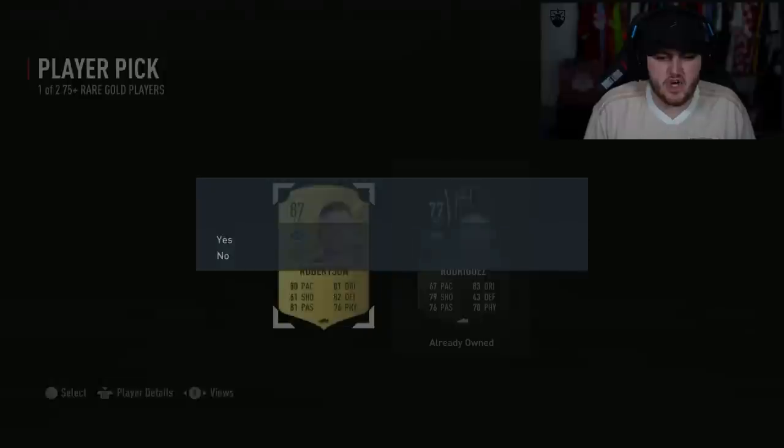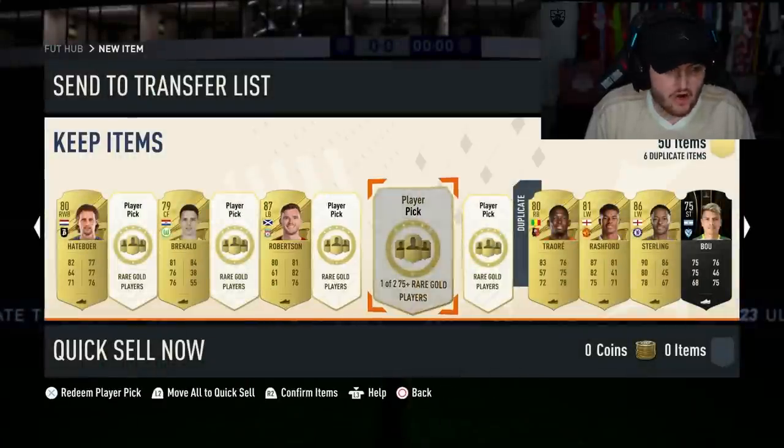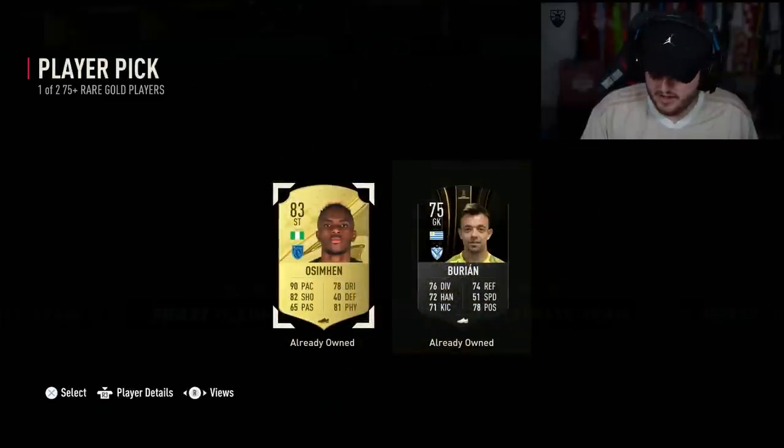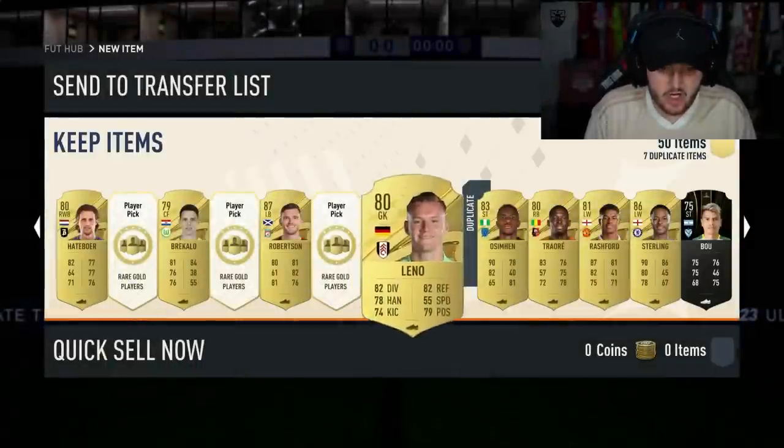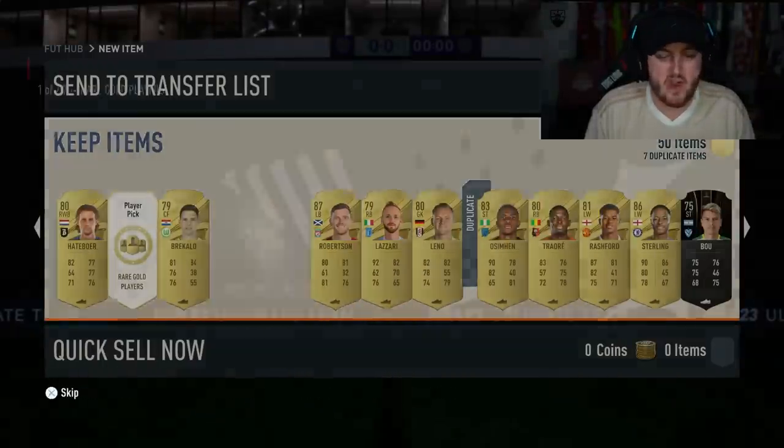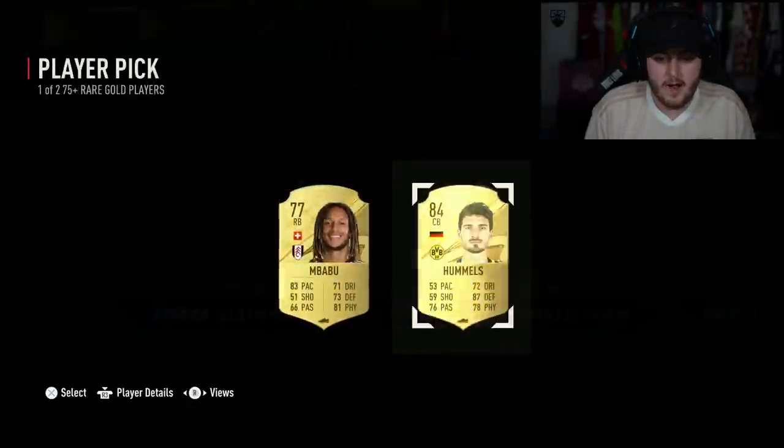Our next walkout is going to be Andy Robertson. We take those — that's not too bad at all. We absolutely take Andy Robertson. No world cup hero or path to glory as of yet, but we've had a couple of walkouts which have been pretty good actually. And an inform — I'm not going to take the inform because he's a duplicate untradeable, so I have no use for him at all. But overall so far we're doing all right.